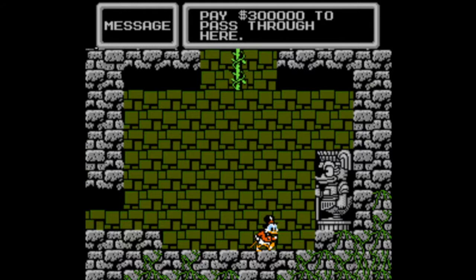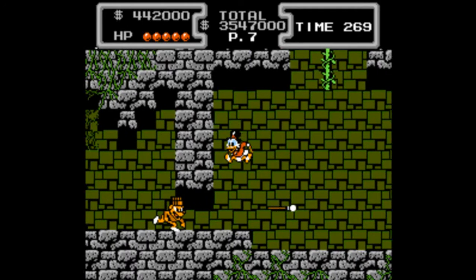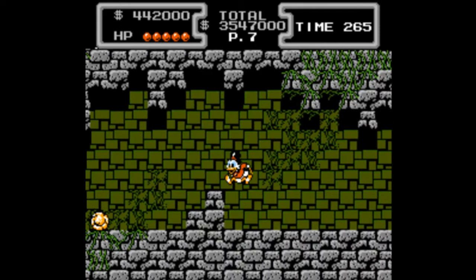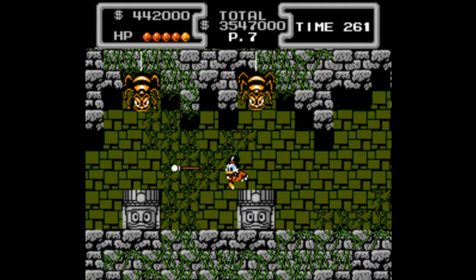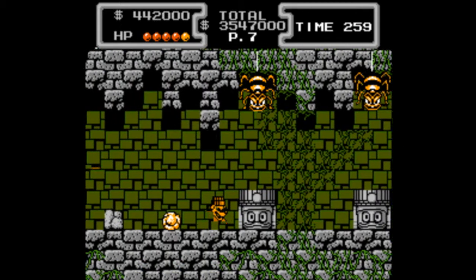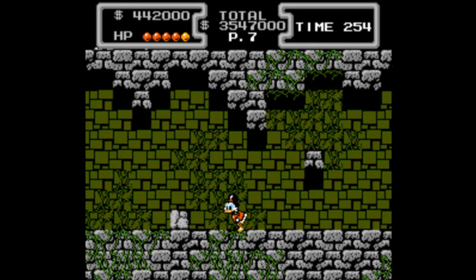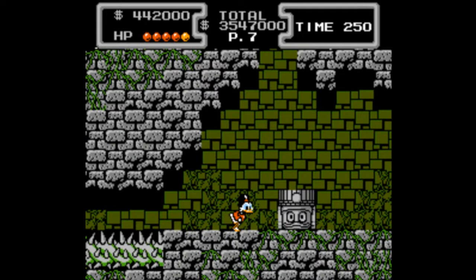You can pay 300,000 to actually go up to the boss, but we don't want to do that. There are actually three ways you can get to the boss: either pay that guy, use this enemy and bounce up to that vine, or do what I'm gonna show you — and bounce up to an entirely different vine.